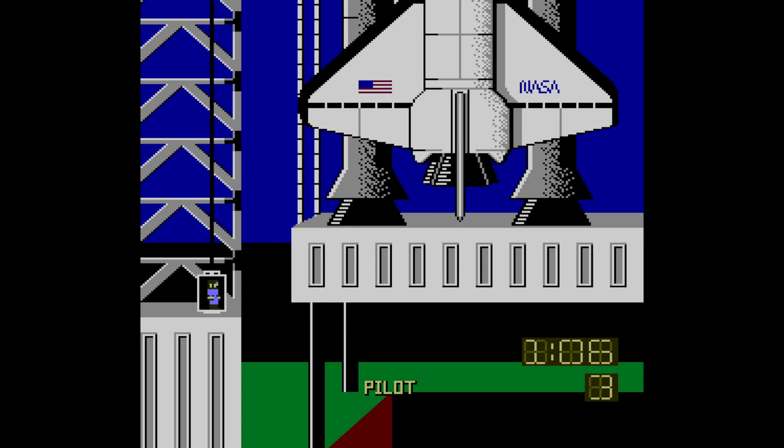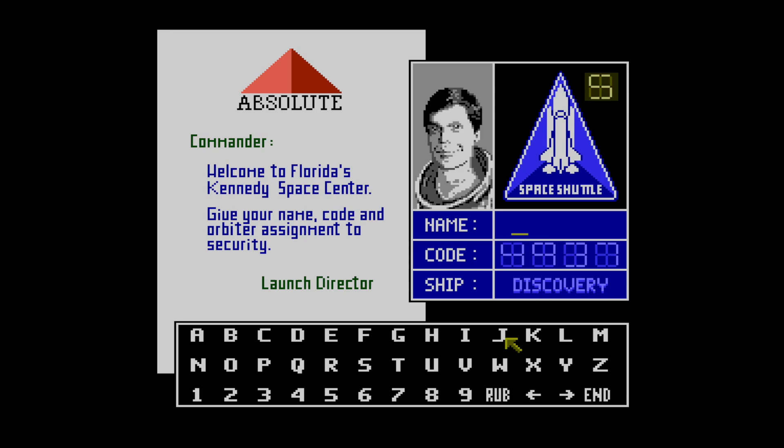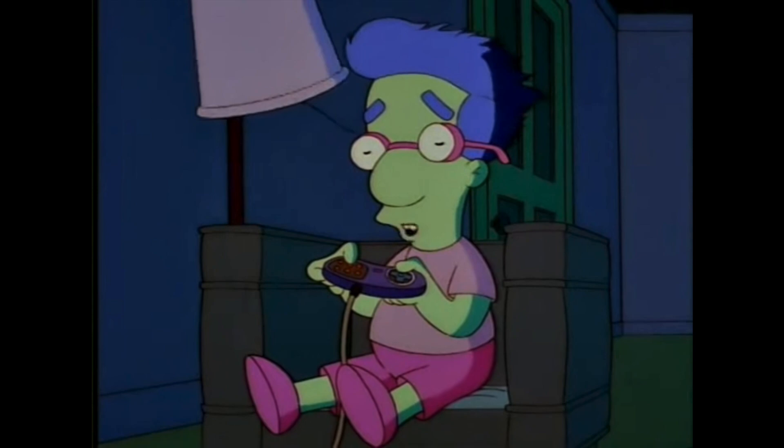The expedition takes place in four stages, although there's actually a minigame on the enter your name screen. After you choose your title, you need to memorize a four-digit number and shuttle name that you then need to plug in slot style. It's actually harder than it looks and is easily the most difficult signup screen on the NES. It immediately made me think of Milhouse playing Bonestorm.